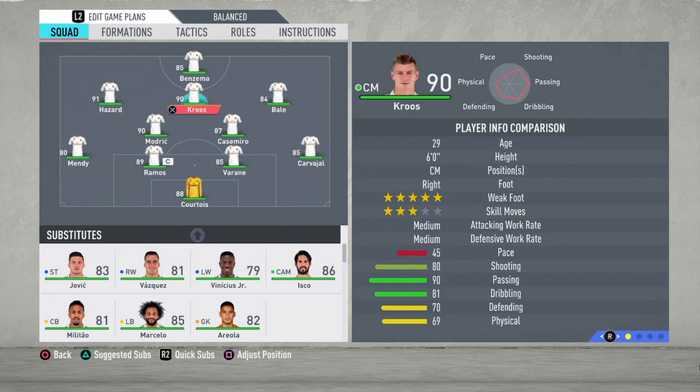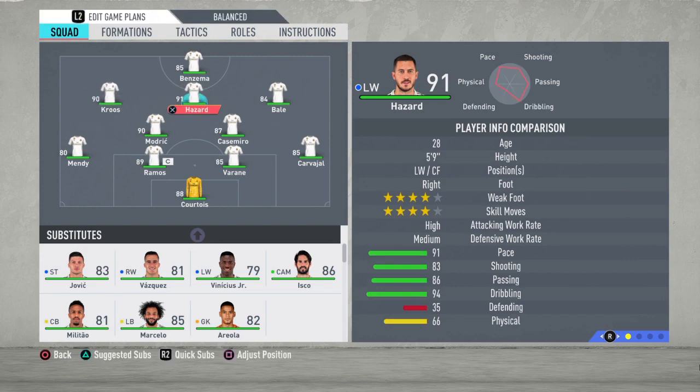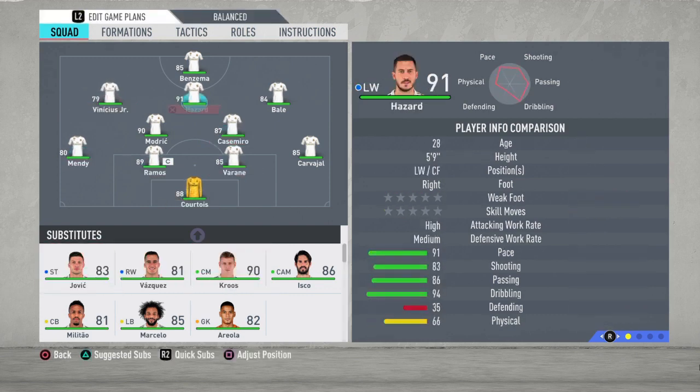Eden Hazard — if you want him to be the star of your team, you just have to move him into the CAM position. The most important players in this FIFA have to be in that position, or if you're playing with two strikers, in the striking position — that's where the goals will be scored. So Hazard has to play as CAM to get a hundred percent from him. Toni Kroos has to come out because Vinicius Jr. is just absolutely explosive this year and has to be there.